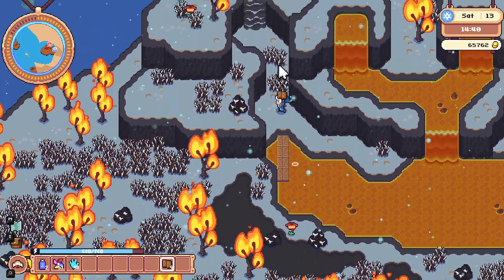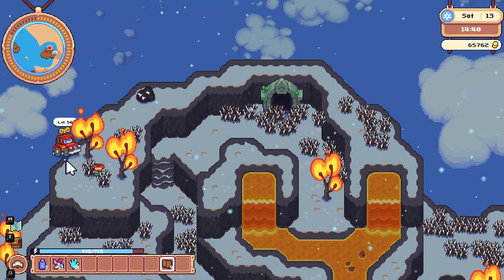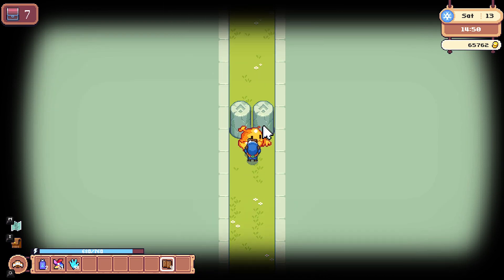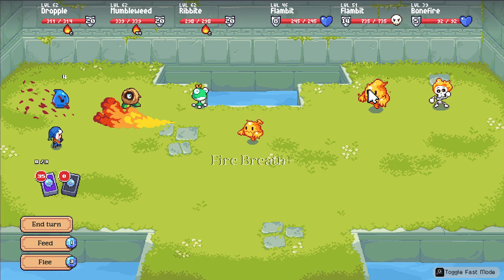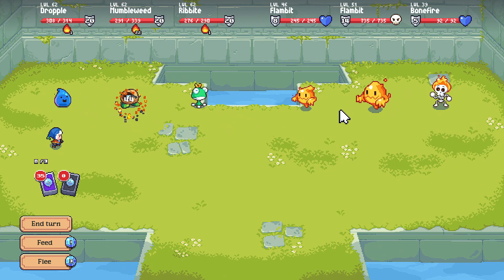Level 50 — should be a good challenge for us, and by good challenge I mean not hard at all. But bosses though — I love when there are bosses, because then it might actually be a good amount of challenge. Level 51 boss Philambit — not messing around. Let's check it out.